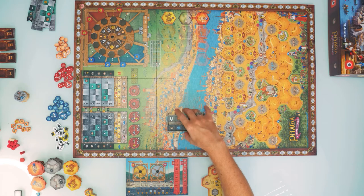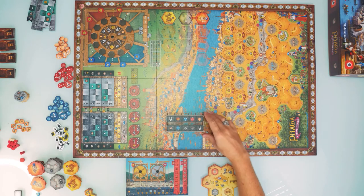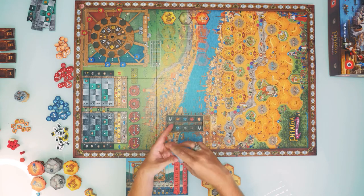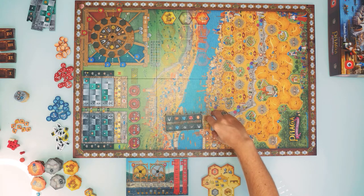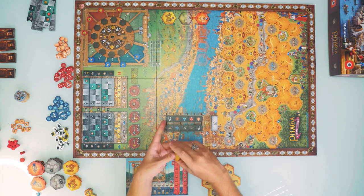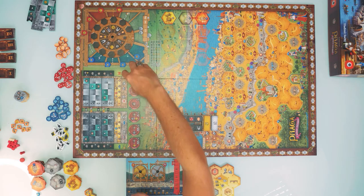Each player gets their own player board with resource wheels — one for gold and one for rock. There are tracks for quarries and gold mines, and vertical tracks for knowledge level and university level. Each player also gets a hexagonal board in their player color. We can also place the bridge on the board; it has two double-sided tiles and you can mix and match them — they just provide a few bonuses.